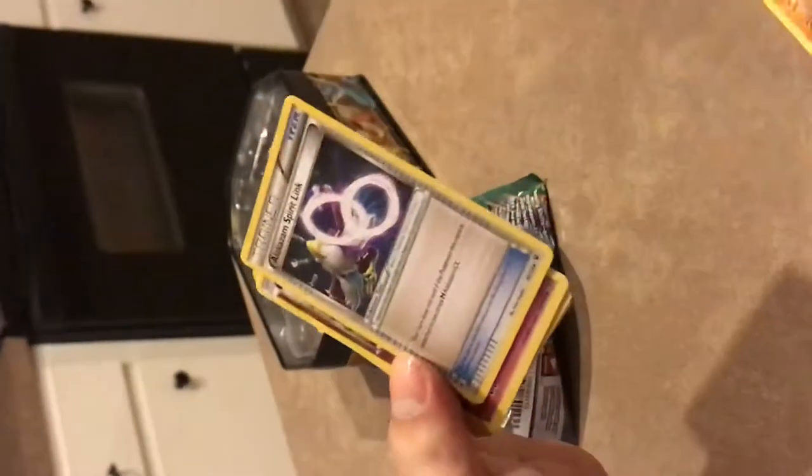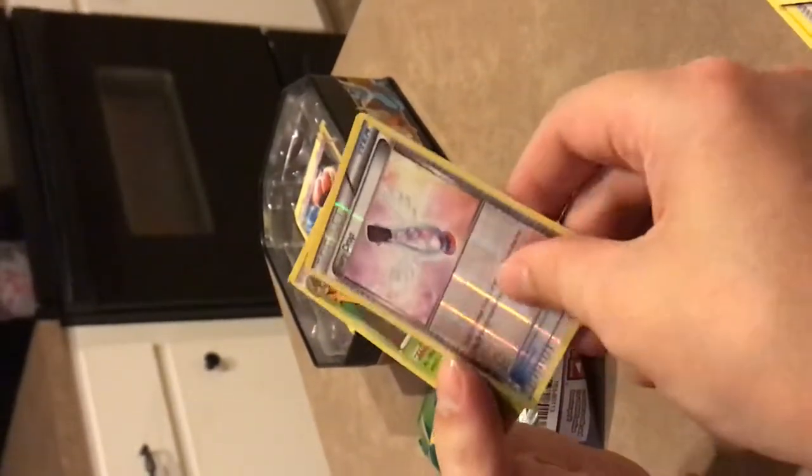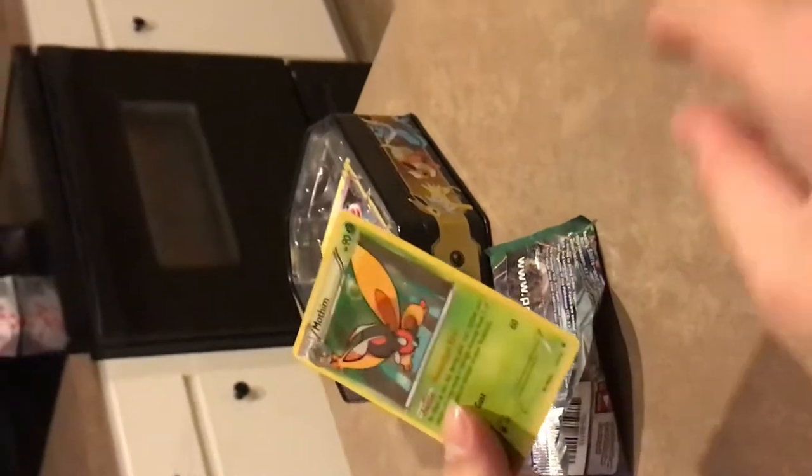Whimsicott again. Another Trainer. Jigglypuff. Deerling. Riolu. Snubbull. Pinsir. Reverse holo Trainer. And another Amoonguss. What a shitty pull.